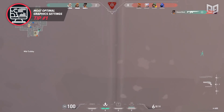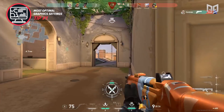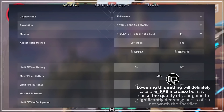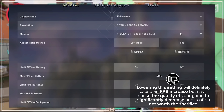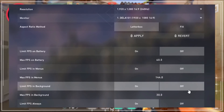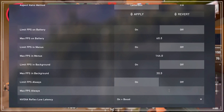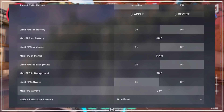To avoid both of these situations, let's go over the best possible settings to reduce your lag and improve your gameplay. First off, on the general tab in the graphics settings, you want to make sure that your resolution is set to max. Lowering this setting will cause an FPS increase, but it will cause the quality of your game to significantly decrease and is often not worth the sacrifice. You should turn off every limit FPS option as this doesn't do anything but lower your FPS. With some systems, it may be beneficial to limit your FPS to one frame under your monitor's frame cap — for instance, if you're using a 144Hz monitor, max out your settings at 143.